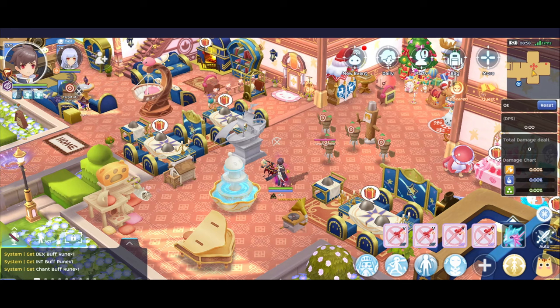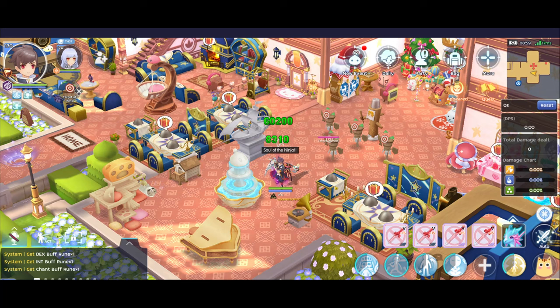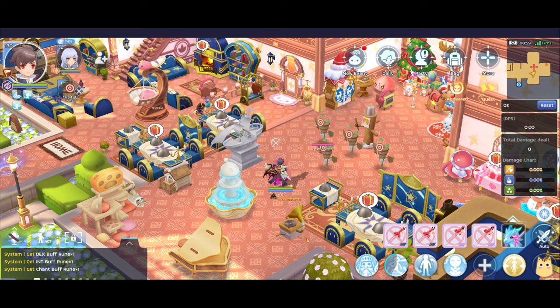The second part: before, the only way to fix your soul — for example if you get a Red Soul from an enemy Soulbinder — was using Soul of Sage. But now you have two ways to remove it: Soul of Sage and Soul of Ninja. This is a really big buff especially for SB players — my SB teammate really loves this update.